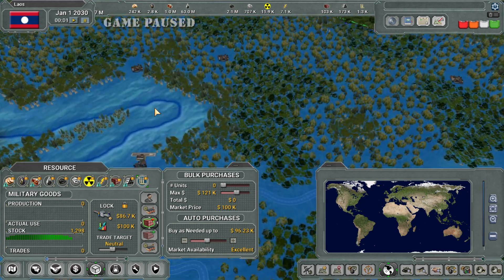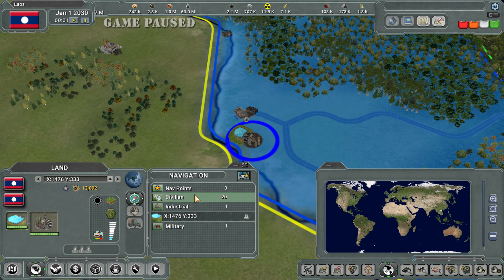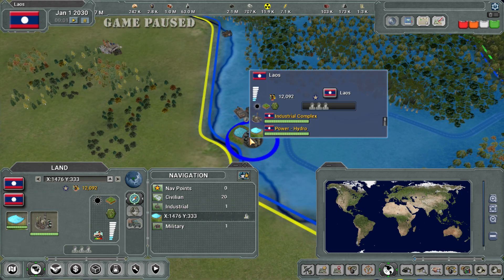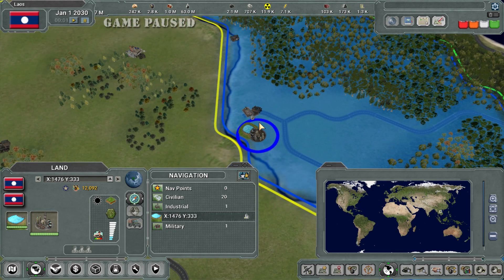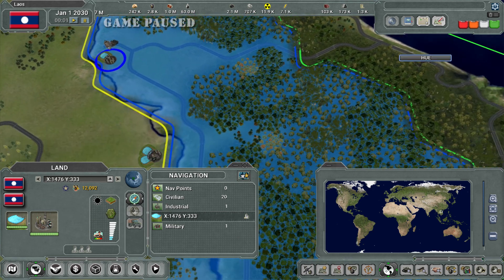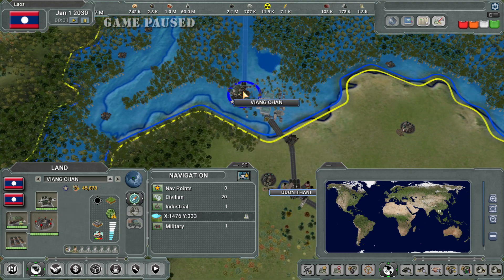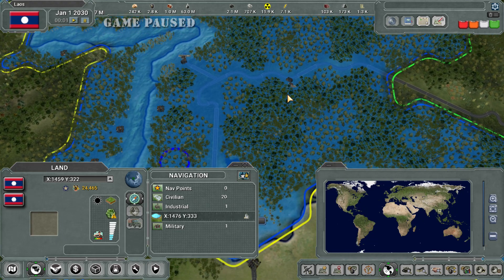In this game we do have some power buildings. This is a new feature they added — before you had to search visually. Hydro power produces power. You don't need to connect power buildings to anything — when you build a power building or any resource building it just puts it in your general resource pool. The only reason it connects to an industrial complex is if you build a resource building out in the middle of nowhere — it will also build an industrial complex to connect to, unless you build it on a city. Same for military bases.